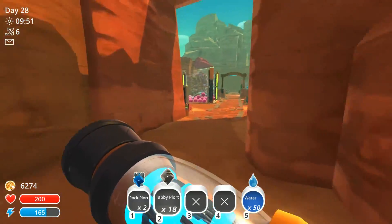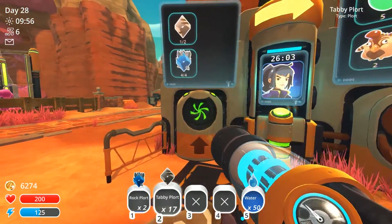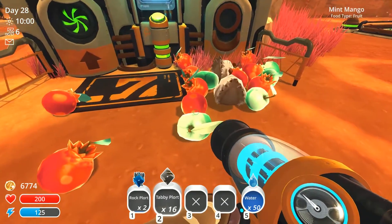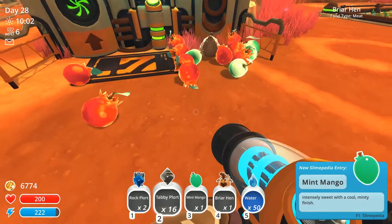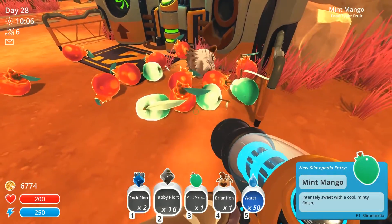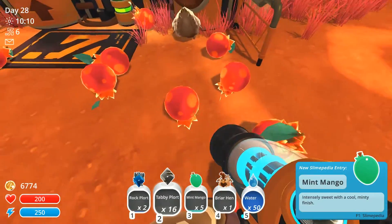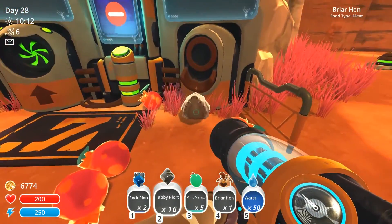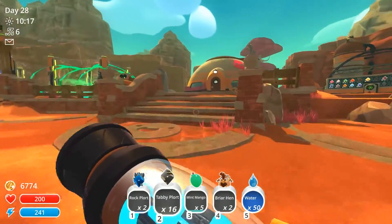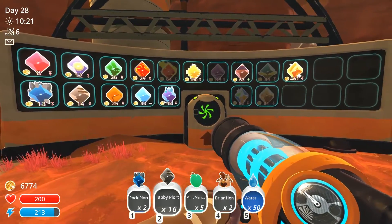And let's go ahead and finish off this reward over here. Oh, and this is the new chicken too — the striped chicken, the briar hen. I do want the mangoes. Those hens are awesome. Let me pop away some of these plorts so that I can properly use the mango and the briar hen.